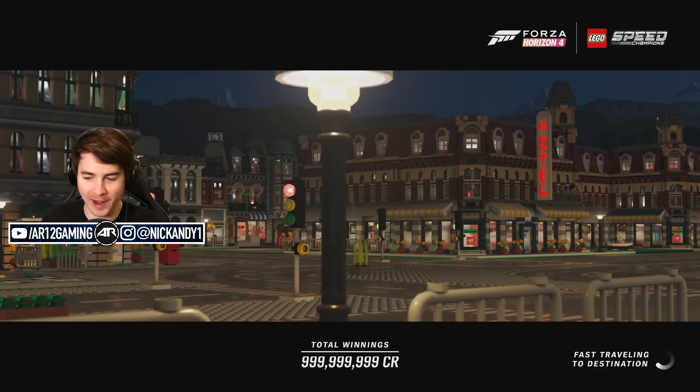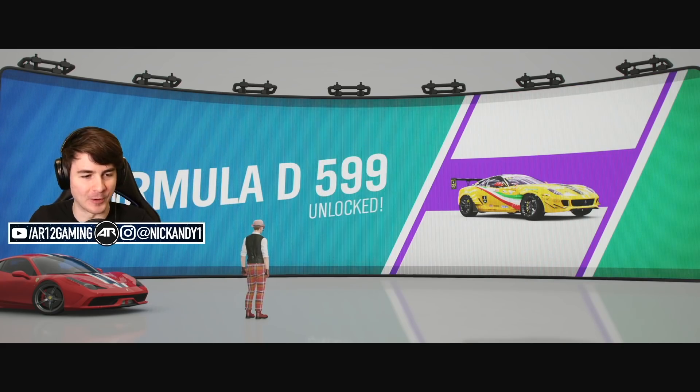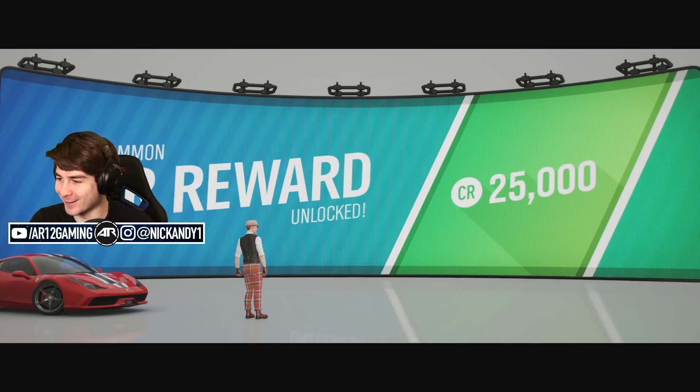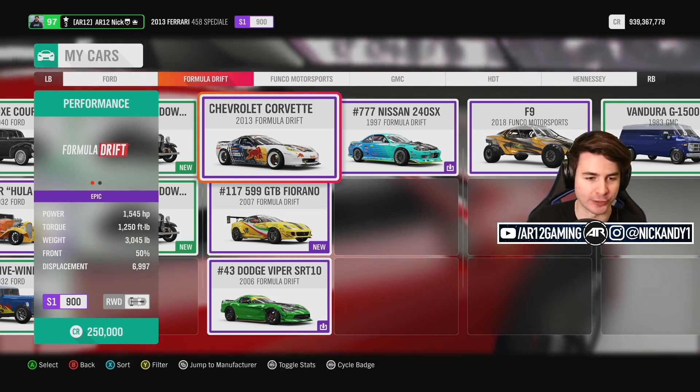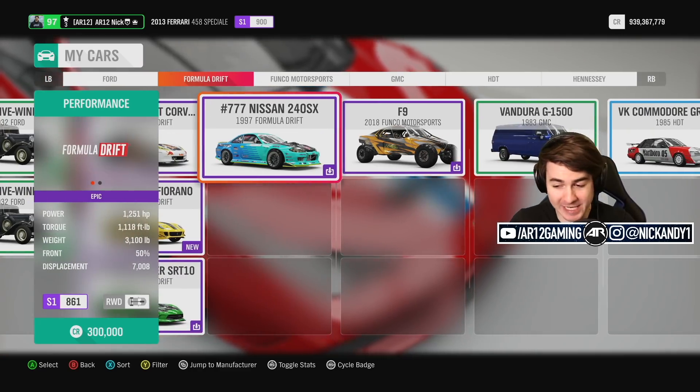Let's go grab our Ferrari 599 — three stars across the board. It's called 'Formula D 599.' Are they really not going to call this a Ferrari? You know how usually in Formula Drift they're rocking things like an old Corvette, an old Dodge Viper, or some old JDM stuff?